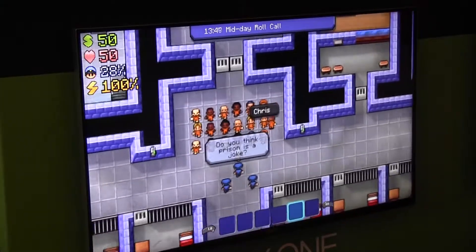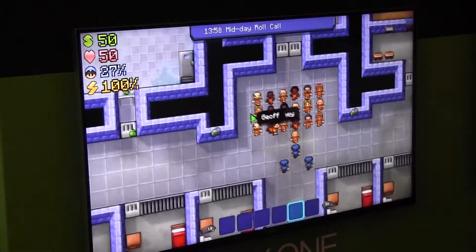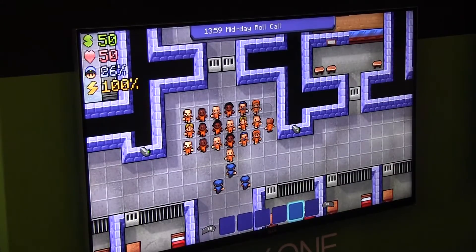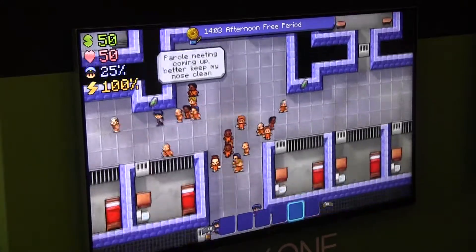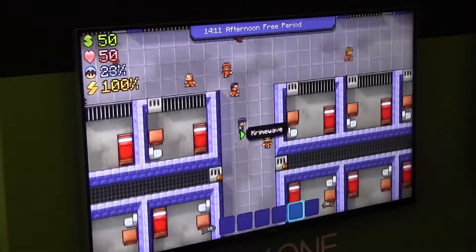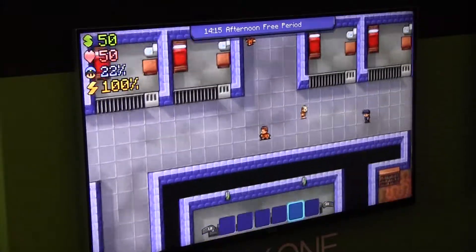There's also a reputation system with the prisoners. Depending on how many favours you do for them affects your ranking with them, and then you'll be able to trade different things off them. So it's in your best interest to get them on your side to get the stuff you'll need to get out.